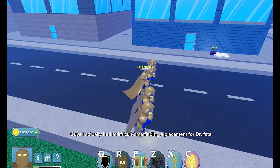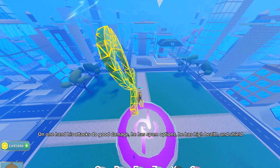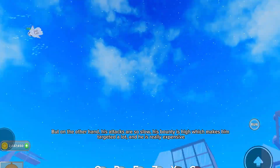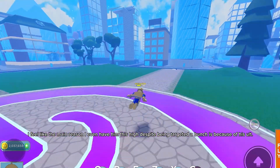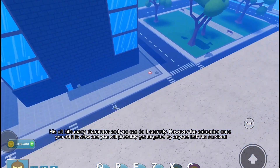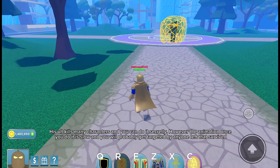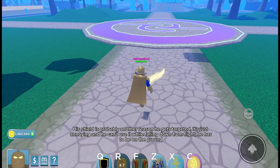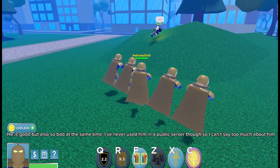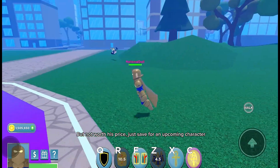Number 14: Dr. Fate. I actually had a difficult time finding a placement for him. On one hand, his attacks do good damage, he has spam options, high health and shield. But on the other hand, his attacks are so slow and his bounty is high, which makes him targeted a lot, and he is really expensive. The main reason I have him this high despite being targeted a bunch is because of his ult — it kills many characters and you can do it secretly. However, the animation once you do it is slow and you'll probably get targeted by anyone left that survived. His shield is probably another reason he gets targeted — it's annoying and he can't use it while falling from flight, he has to be on the ground. He is good but also so bad at the same time. Not worth his price — just save for an upcoming character.